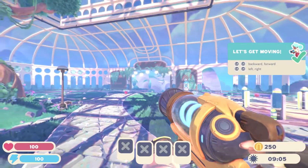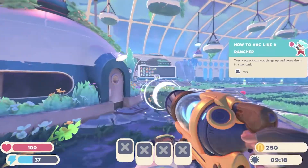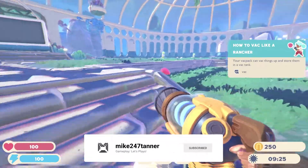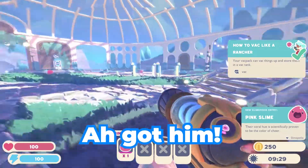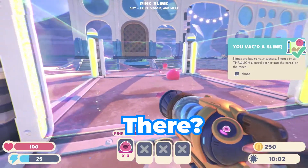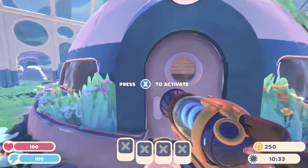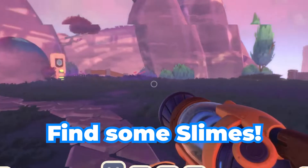Okay, jump and sprint — got it. So this is our farm then. Come here, you bugger — got him. Get these pink ones too; they're everywhere. I guess I shoot them in there? Nice. This is our home, is it? Right, let's go find some slimes.